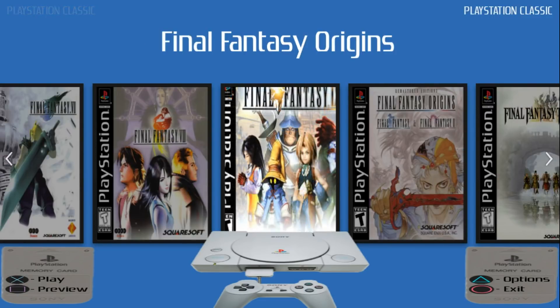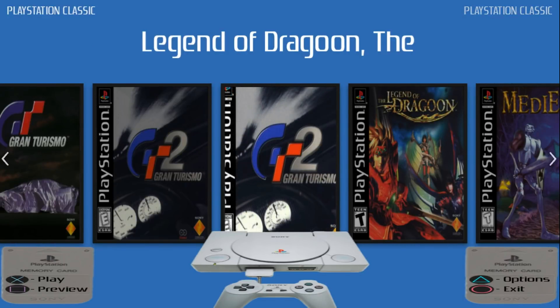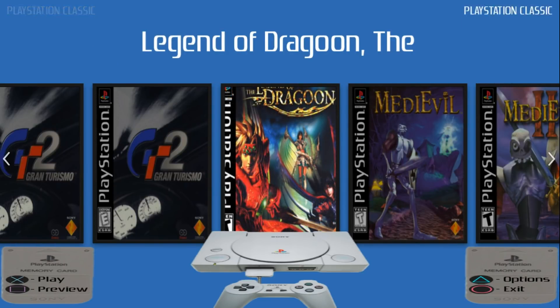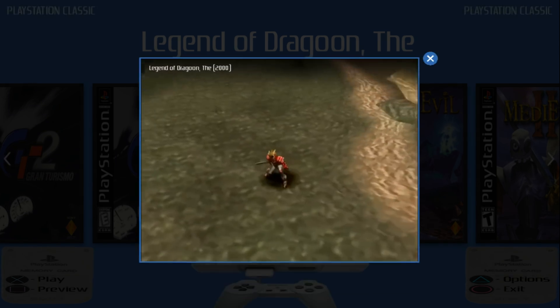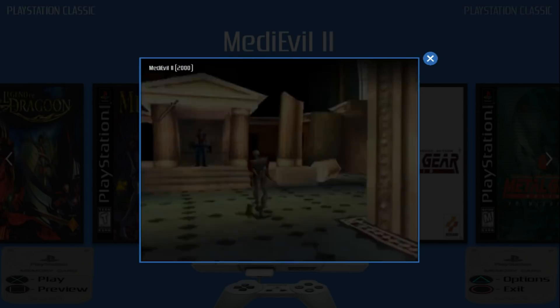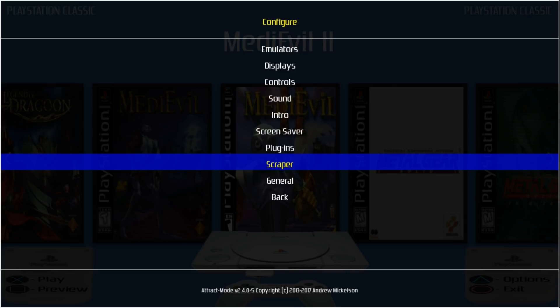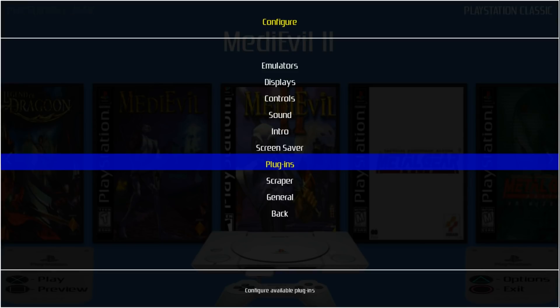I wouldn't even mind if the PlayStation Classic Edition actually looked like this for the UI. I think it looks all right. The memory cards in the corner tell you what the buttons do. So X, if you're using a PlayStation-style controller for this build, X would be play the game. Square would be preview the video snap — you can even scroll the games with video snaps. Triangle would be options, and you can go ahead and set all your options up. And circle is back.